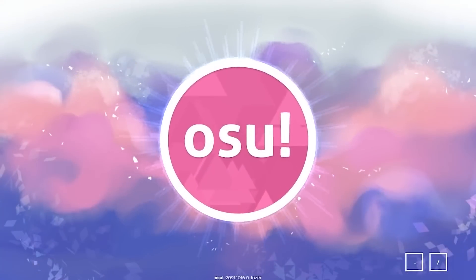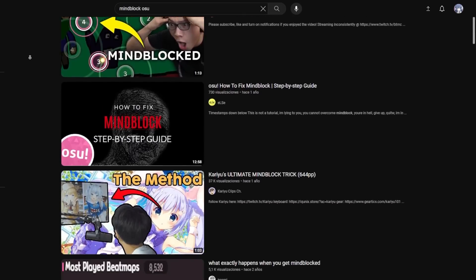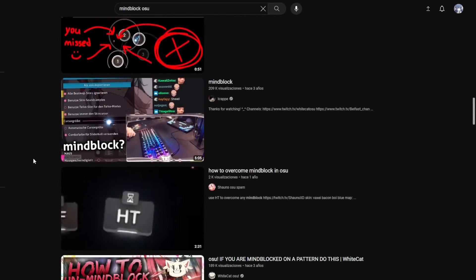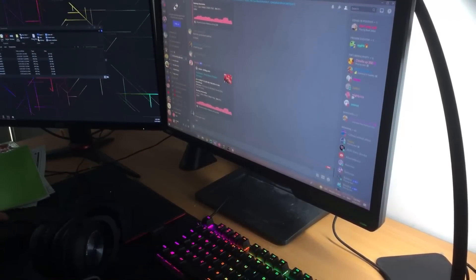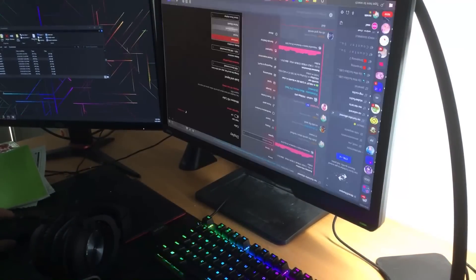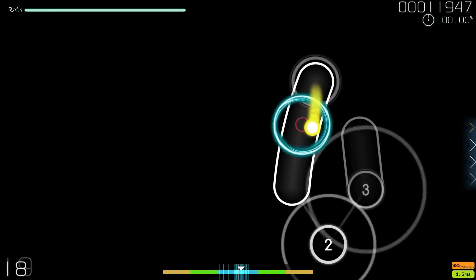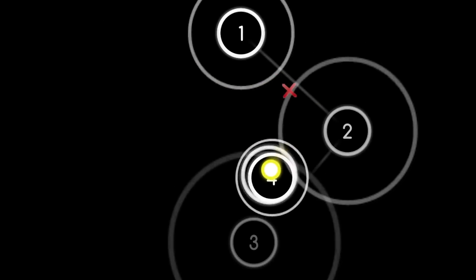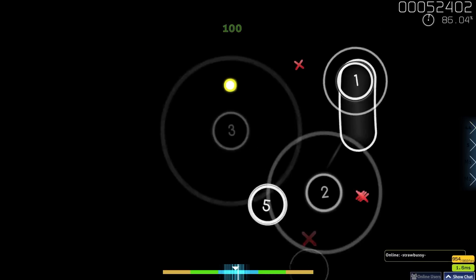Let's start from the beginning. Most of you already know what mind block is, but not everyone knows a way to deal with it. There are many ways you can deal with it, like changing skins, analyzing the map in the editor, and other methods. But definitely the most effective one is to do the Australia method.